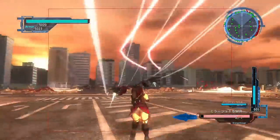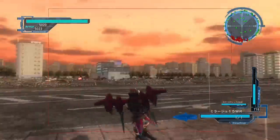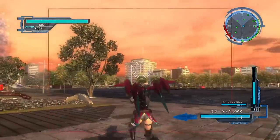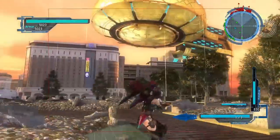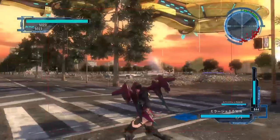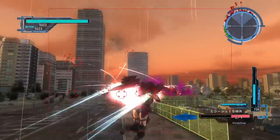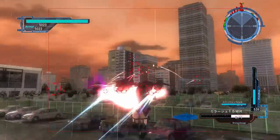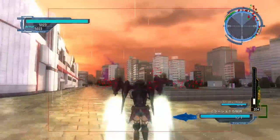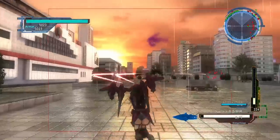Does anyone know — am I crazy, or did they change the spawn location of the brown spiders on this mission? When I played the Japanese version originally, the spiders always came out on the left side. When I played the English version, they came out on the right side. I thought they changed the spawn location, but when I went back to the Japanese version again, the enemies spawn on the right side too and the fencers are on the left. Did they change that through a patch or update? Let me know if you noticed that as well.